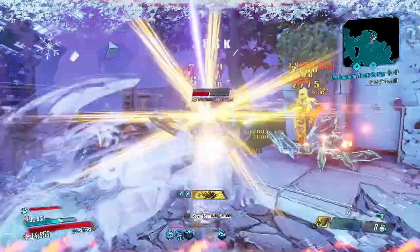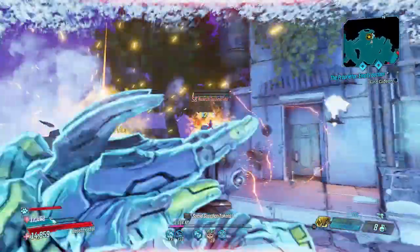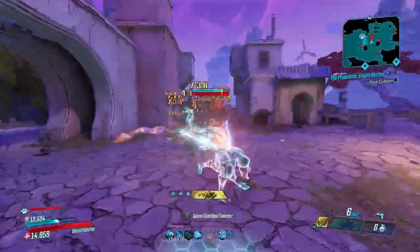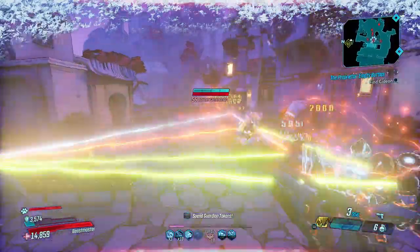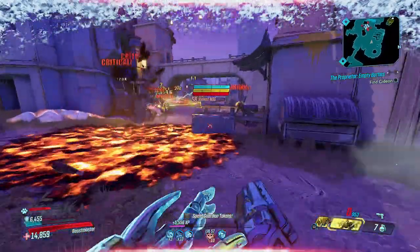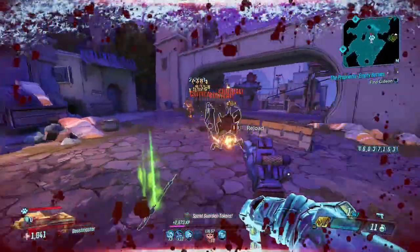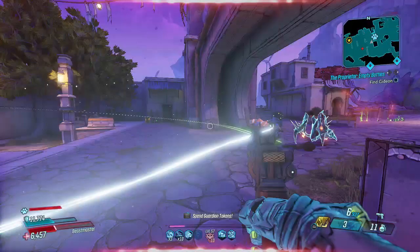I would say this gun - and this goes for any Jacobs weapon but especially this one - any way you can apply more elements to this pistol it's just going to be that much better. The best vault hunters to use this gun on are obviously Flak because it's a Jacobs weapon, and then Amara because of how easily you can apply bonus elements to any weapon. Those are probably the best vault hunters for the Wagon Wheel and most Jacobs weapons in general, just in my personal opinion.